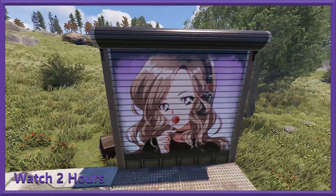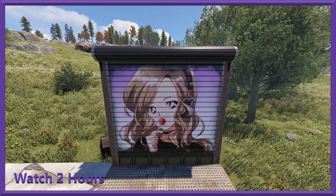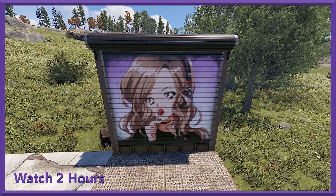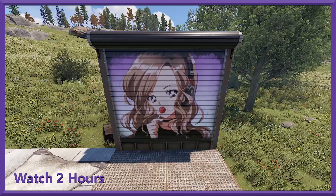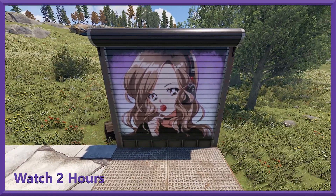A drop can't be complete without a garage door with somebody on it. We've got a Pokimane garage door — Pokimane with a lollipop on a garage door. This one does not glow, so yeah, there's that.